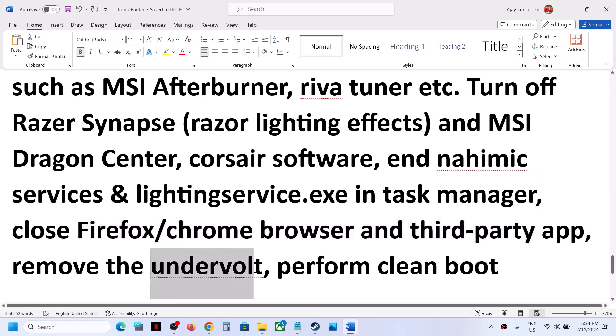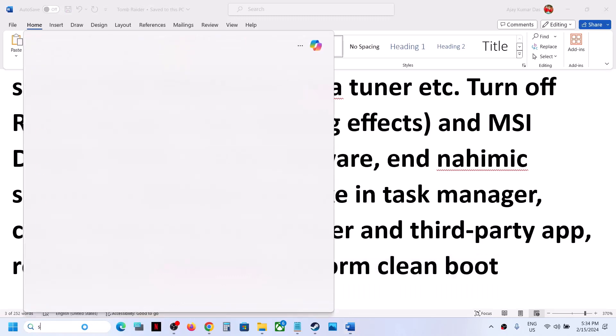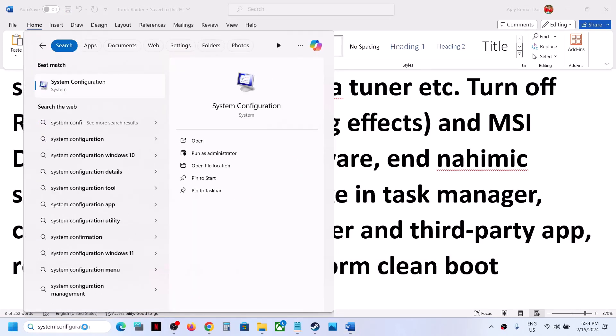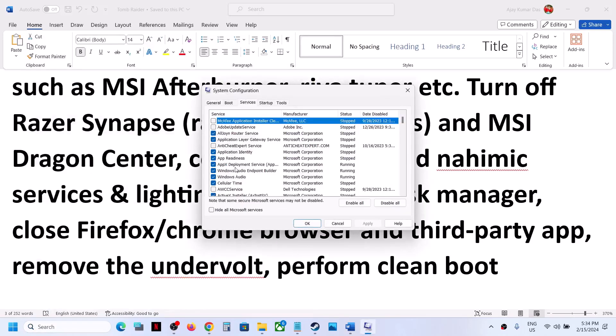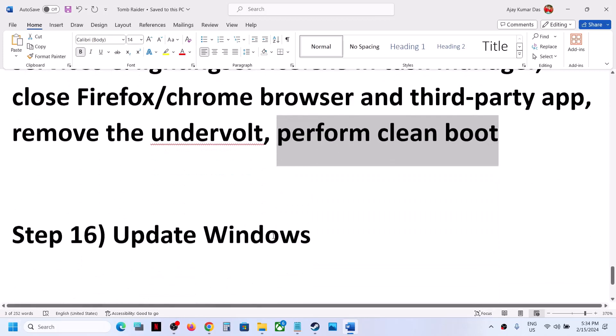If you have an antivirus program running, remove it and then launch the game. To perform a Clean Boot, type System Configuration in the Windows search box and click on System Configuration. Go to the Services tab, put a check on Hide All Microsoft Services, then click on Disable All. Click on Apply and OK. You will see a restart option — restart your computer and then launch the game.